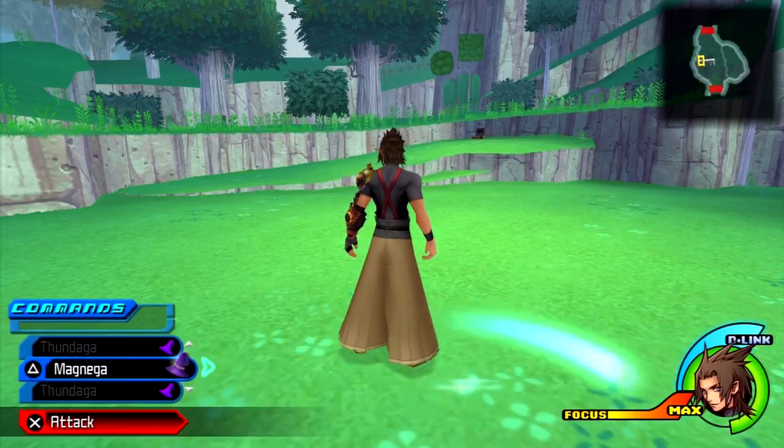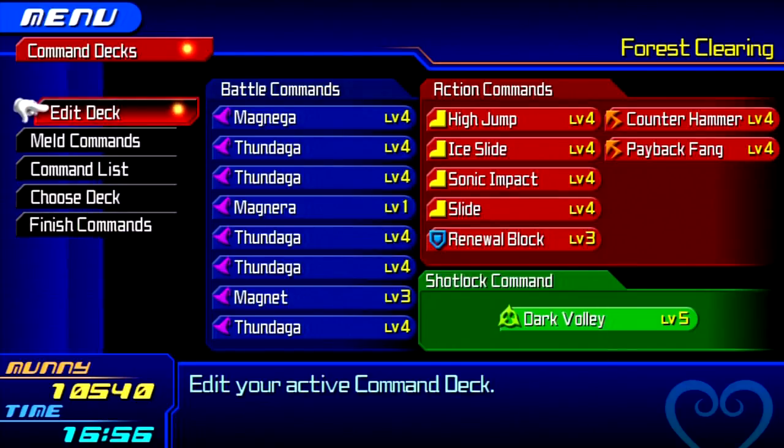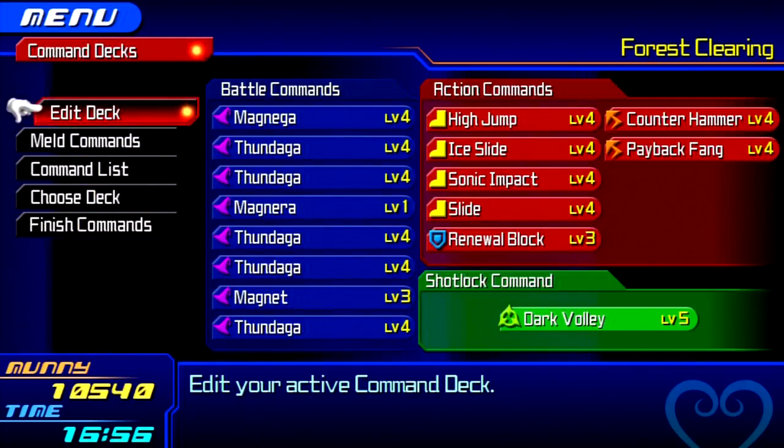Now there are rules for this, so listen up. Rule one: you need to make sure your battle commands have some Magnets or Magnega and a lot of Thundega, so that way you can get a lot of the prize pods.